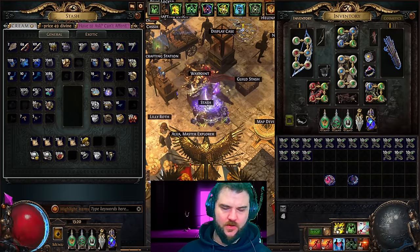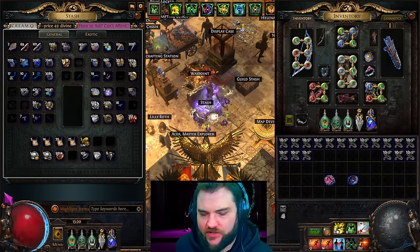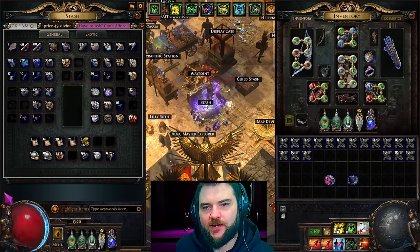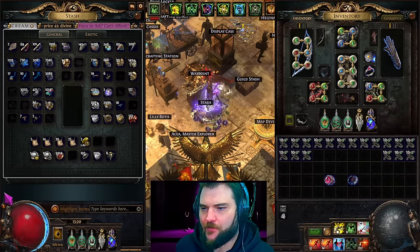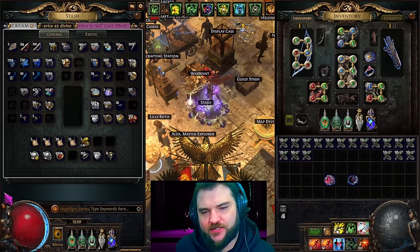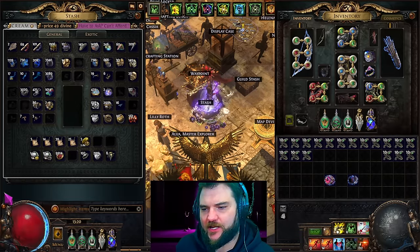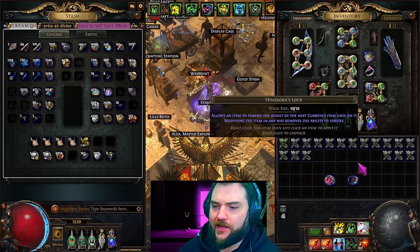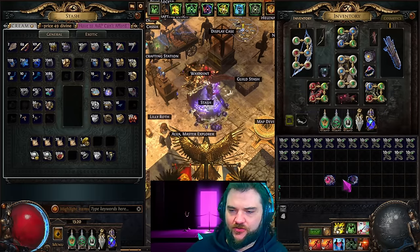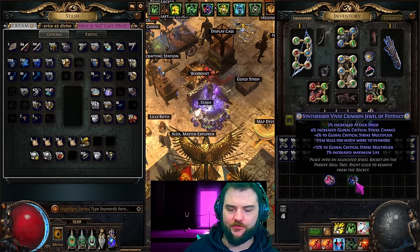Alright, what is going on folks on YouTube and those of you watching live on Twitch. Today for some of our end-of-league crafting, we are going to be working on two Adorned magic jewels simultaneously. These are ones that I have prepared over the past few days. Currently we have two different synthesis jewels, both of which have three synthesis mods that are all perfect tier one rolls.